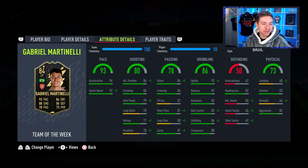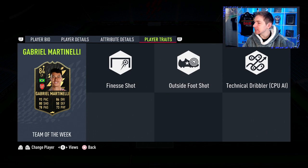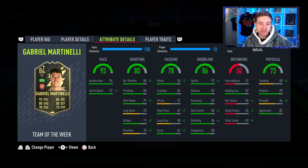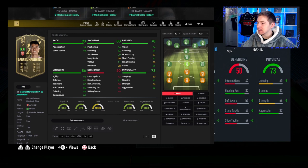Looking at the card — instantly not too great seeing the three-star, three-star. High high work rates I don't mind too much on some wingers, but we'll see how that plays out in game. There is an instant positive in the traits though with the finesse shot, which is always very useful in this year's game. There are also some fairly decent stats — he's received a very big upgrade versus the non-inform, with a plus 11 on both shooting and passing and plus 8 on dribbling.